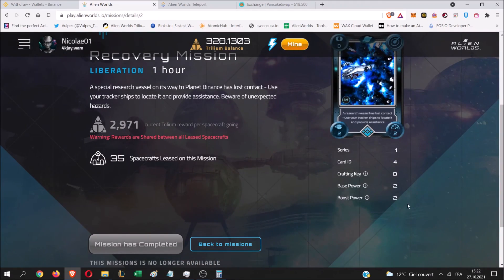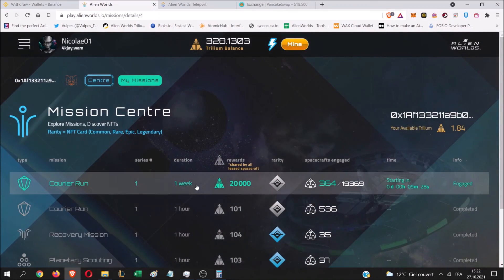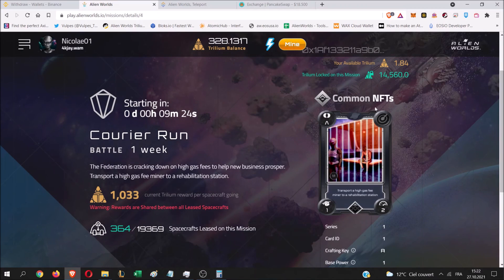You can see that rare NFTs have higher numbers, meaning they give you more bonuses for future missions. There is a maximum of 5 NFTs you can receive per mission, at one NFT per ship sent. So in my case I'll get 5 common NFTs, which is the maximum cap. If you send one ship you get one NFT, two ships gives two NFTs, but even if you send 10 ships you'll only receive 5 NFTs.